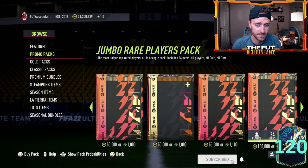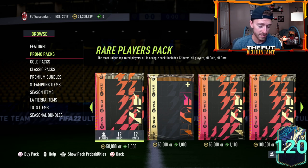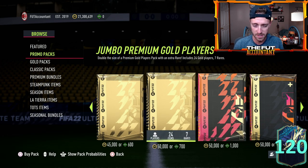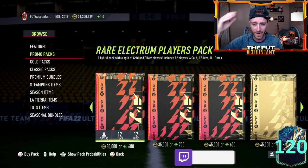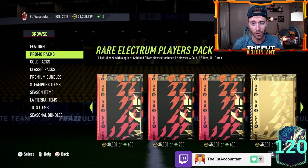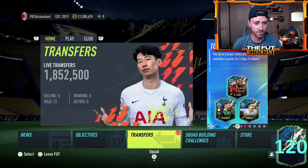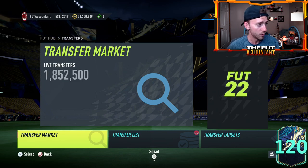Would EA compensate something for this? Well technically we can't see the pack odds, but it looks like there's Tots in packs. So I don't believe that EA would have to do or would do any sort of compensation for this, because it's just their issue with the store being glitched — they're giving us an advantage right now with these packs. The part of the market probably impacted the most is gold rares that have maybe gone up in price a little bit.